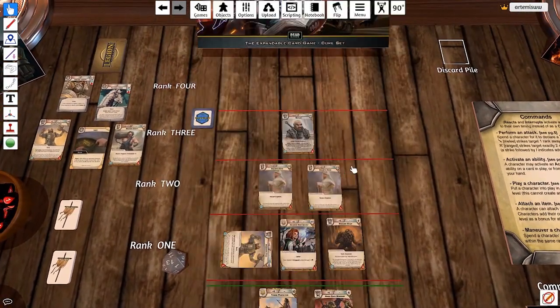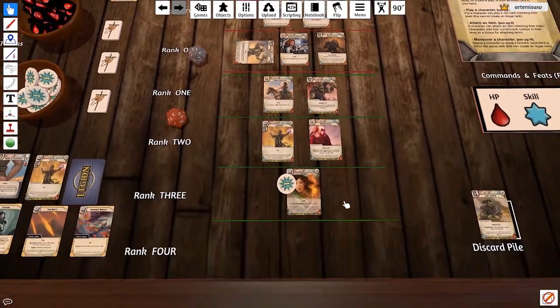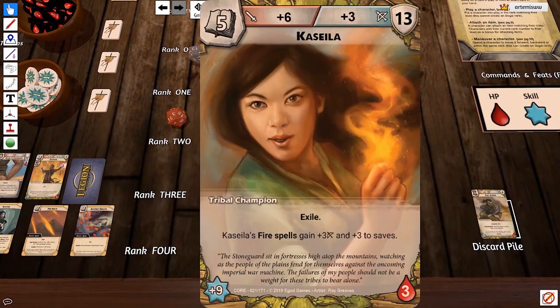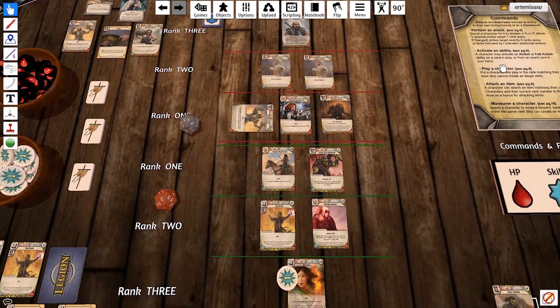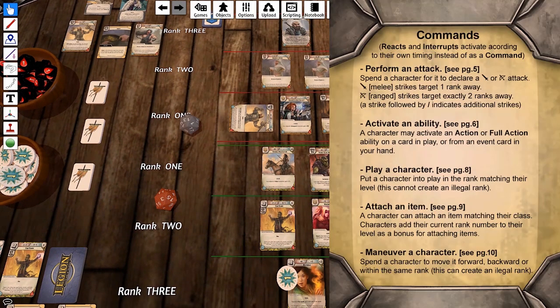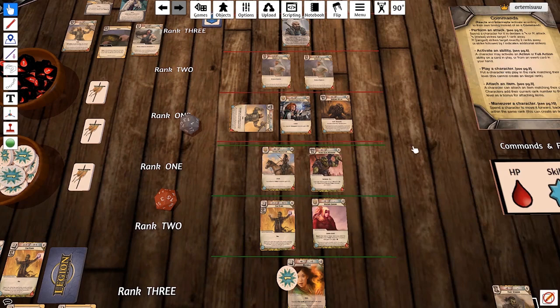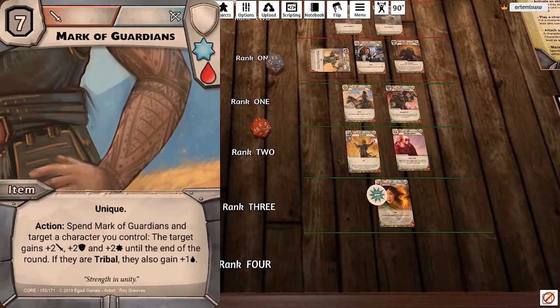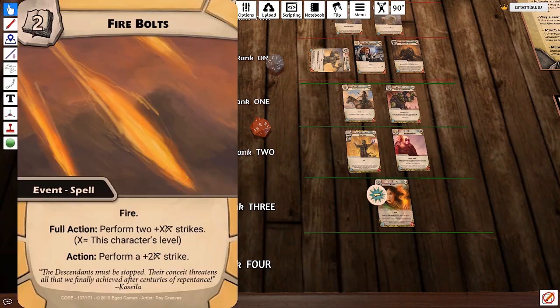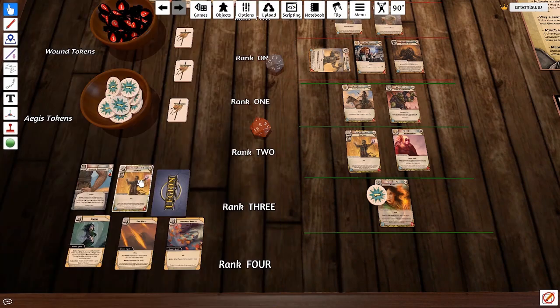That would be the end of Nokura's turn, and it flips over to Kassila. Now the victim of an attack from Stone Splitter, she has to decide how she wants to respond — she can do all of the different commands herself as well. Does she want to go right in and attack, or does she want to use a card at her disposal to make the long game a bit better?